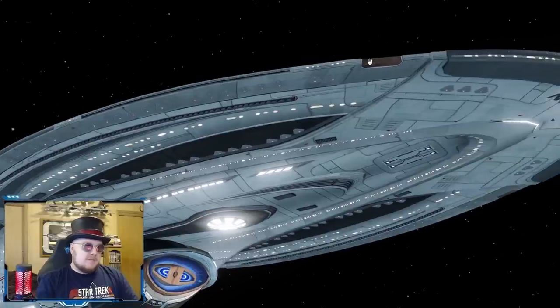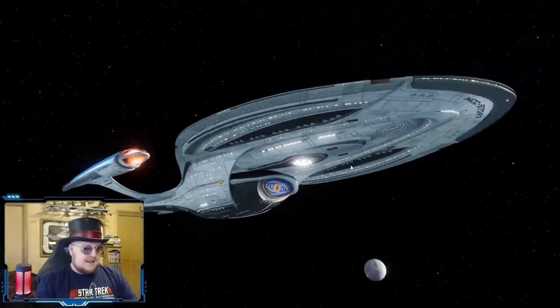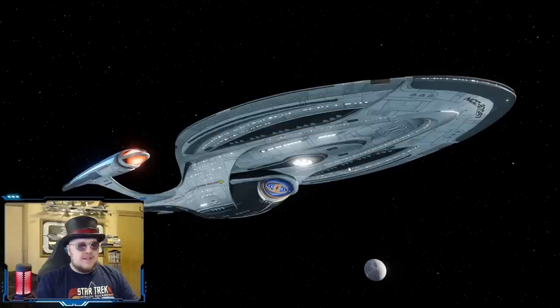It's got these ugly brown RCS thrusters and it's still using the gold Delta emblem. The original Odyssey was amazing for the time, but it's definitely shown its age.